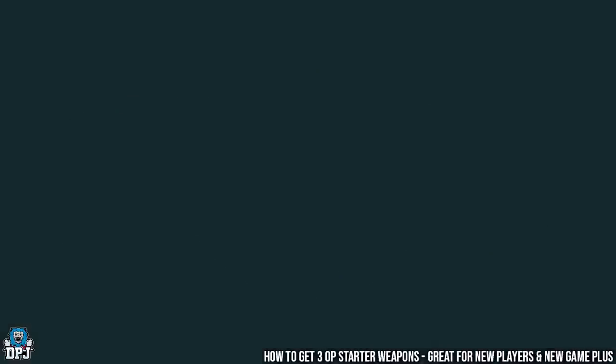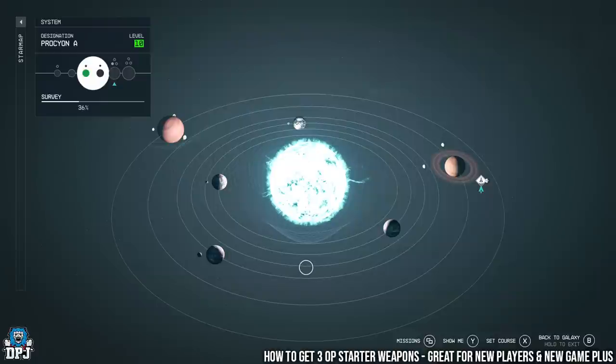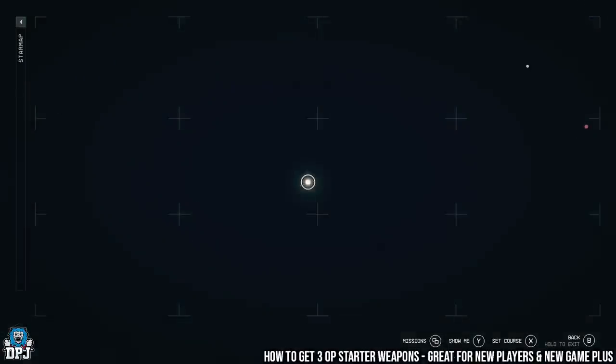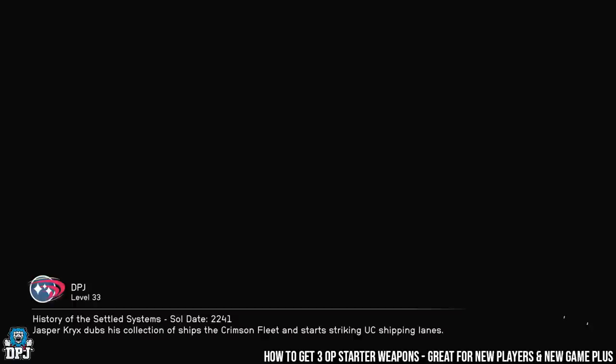Now I'll show you how to get three amazing weapons. Many people try to get these early on, but they're still perfect for any point in your playthrough — especially if you're starting a new game, doing New Game Plus, or just want powerful weapons. You need to come to Narion, go down to Valo, click on it, and go to Polvo. Polvo is home to Hometown, which is where we're headed. The weapons are the Magshear, the Razorback, and the Bruja.